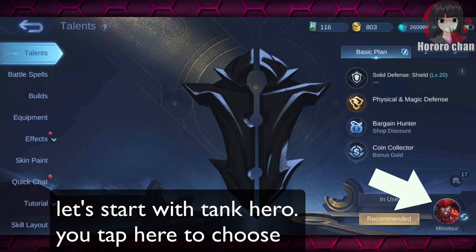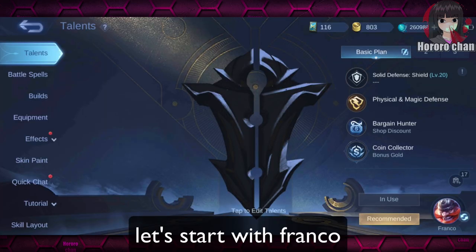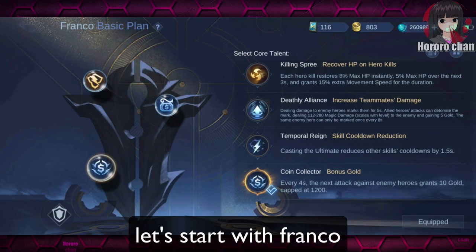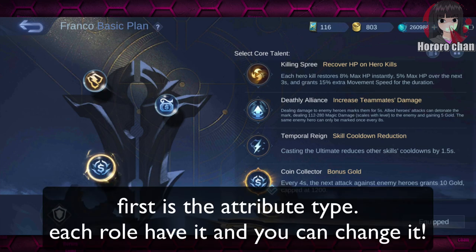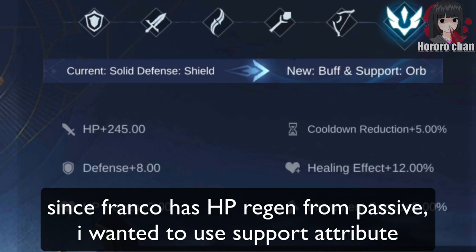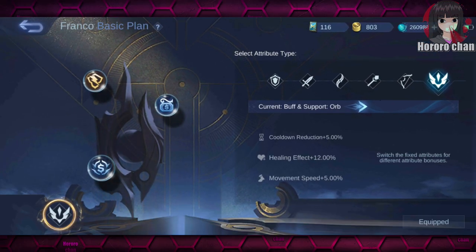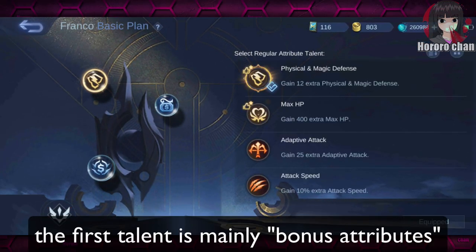You tap here to choose. Let's start with Franco. First is the attribute type — each role has it and you can change it. Since Franco has HP origin from his passive, I wanted to use support attribute. This will give Franco a little increase in HP origin. The first talent is mainly bonus attributes.